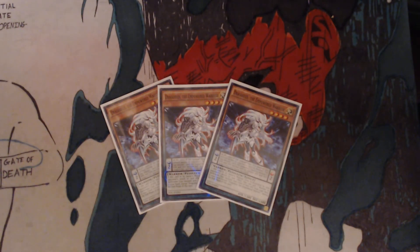We got 3 Dragoaties the Empowered Warrior, scale 2. Pendulum effect: At the start of the damage step, if a monster you control battles an opponent's face-up monster, you can discard one card — the opponent's battling monster's attack and defense become half its current attack and defense, even if this card leaves the field. Field effect: If this card in its owner's monster zone is destroyed by an opponent's attack or card effect, you can add one warrior or spellcaster monster with 2,000 or less attack from your deck to your hand, except Dragoaties the Empowered Warrior, during the end phase of this turn. That can help you search out your Legendary Fisherman — the first one — or its counterpart I'm about to show you.